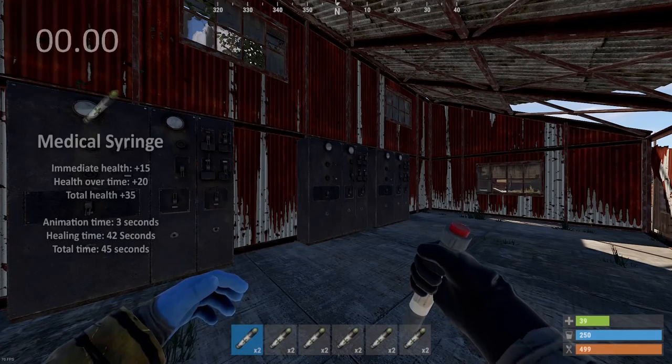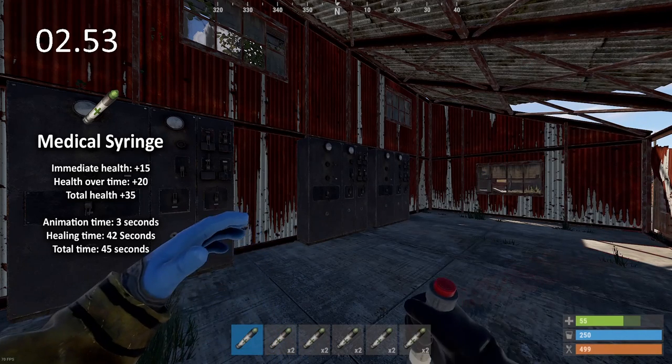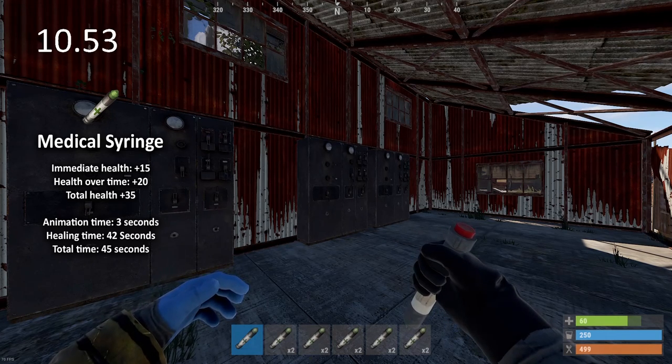Medical syringes have a 3-second animation but when complete provide you instantly with 15 health. They then provide an additional 20 health on top of that, however this process takes 42 seconds to complete, bringing the total health per medical syringe to 35 in roughly 45 seconds.